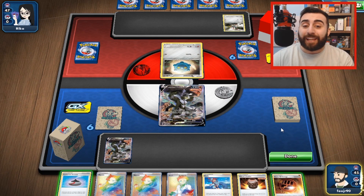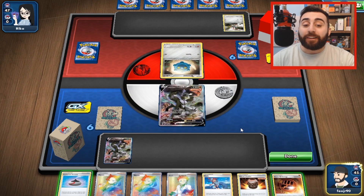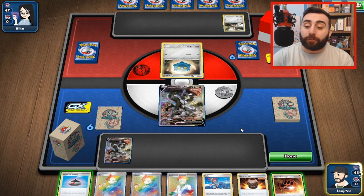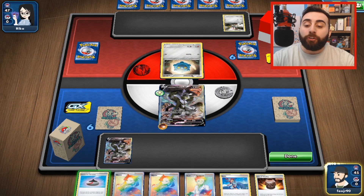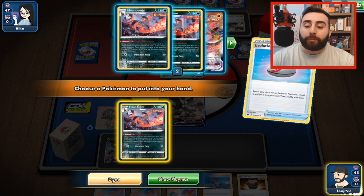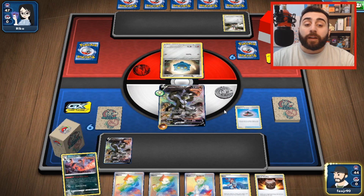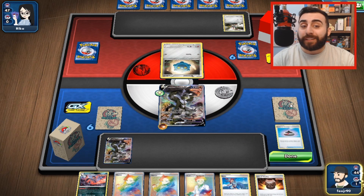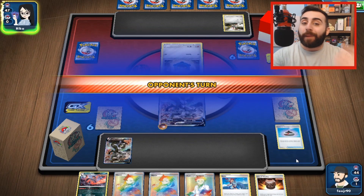I drew a card to start the game. Remember, I have supporters in my hand — Marnie, Professor's Research, and Skyla — but I cannot play them because I went first. So I can attach an energy. I'll play this item card, grab a random evolution Pokemon as the card says to do. After I search my deck, I shuffle the deck, and then the card I played goes into the discard pile. Now my turn is over and I pass to my opponent.